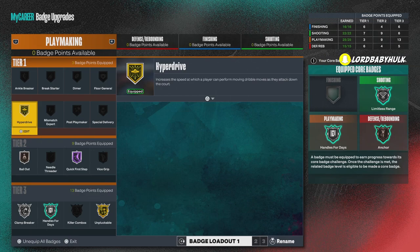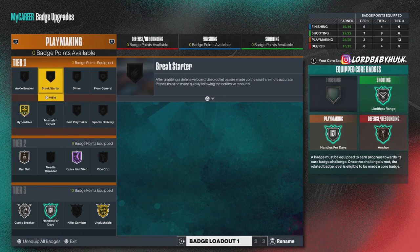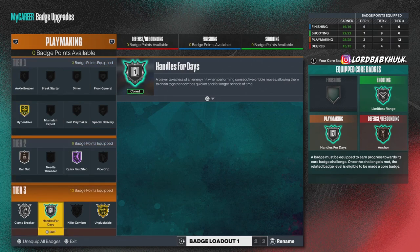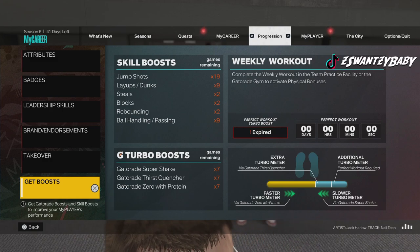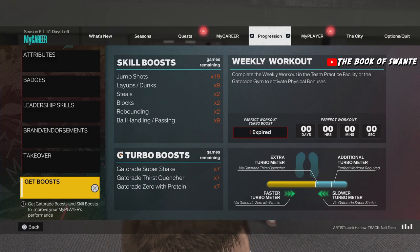Hyperdrive — I use it, some people say it's a waste, but I'll be using it. Let me know if you notice a difference. Ankle breaker doesn't really work. That's my playmaking badge setup. Now, you need boost and you need gym rat. I don't have gym rat on this build but you need gym rat — it gives you the effects of plus four for all your physicals.